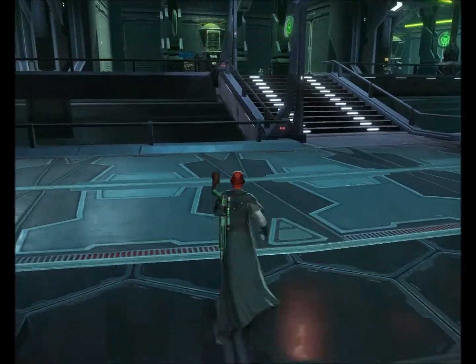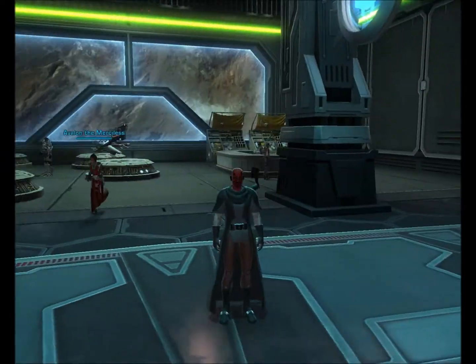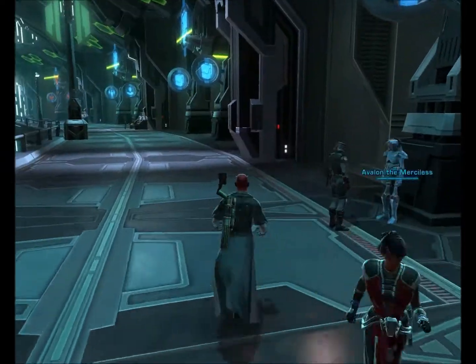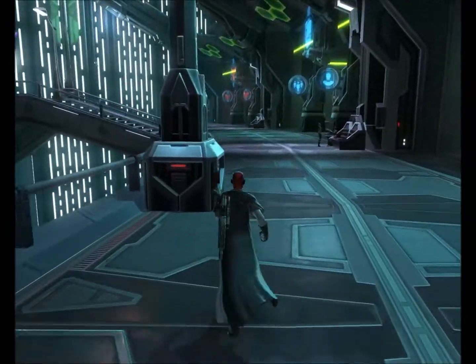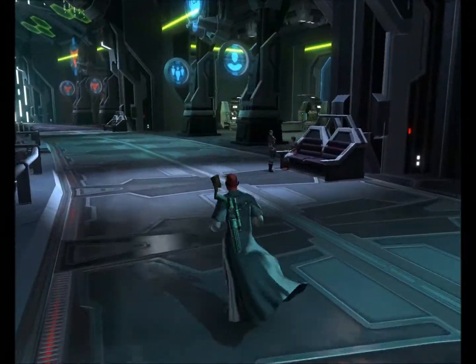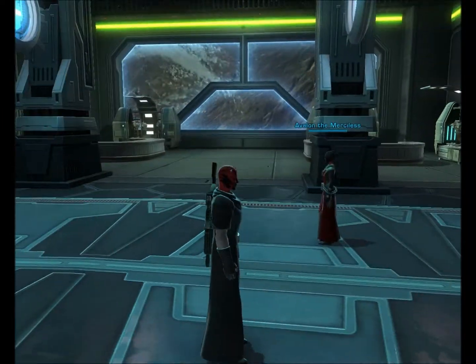I'm going to go and look at the light side ones. The light ones aren't actually there — you can't see them. Unless they're further this way. No, they're not. Down that way is the dark side, and ship storage and stuff.